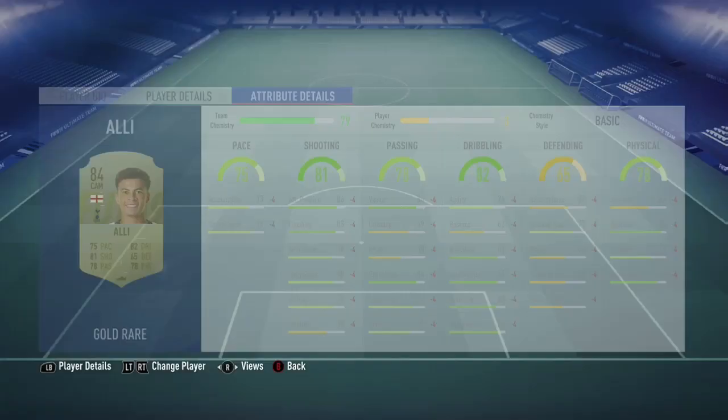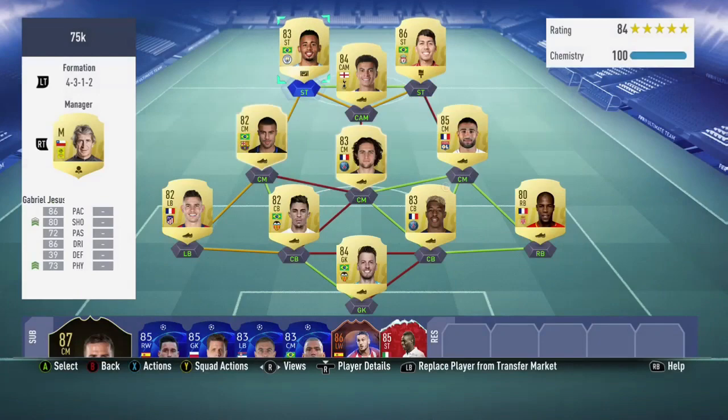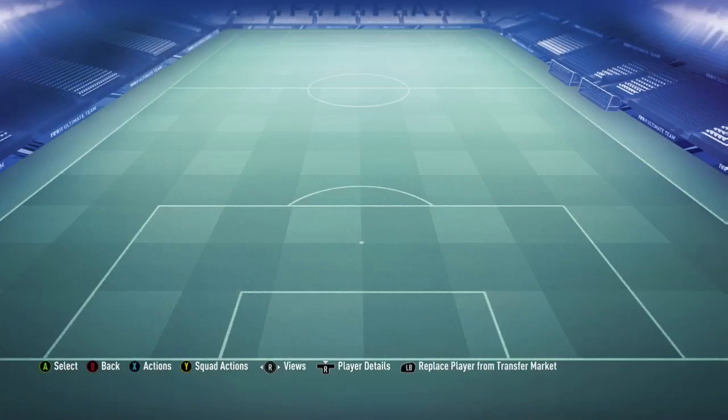Up front, the two Brazilians — Gabriel Jesus and Roberto Firmino. Jesus has about 7,500 coins, he has 4 star skill moves and his dribbling is great, with 4 star skill moves and 3 star weak foot.